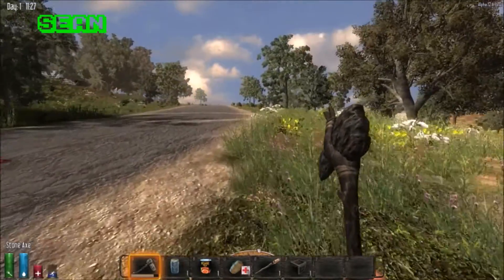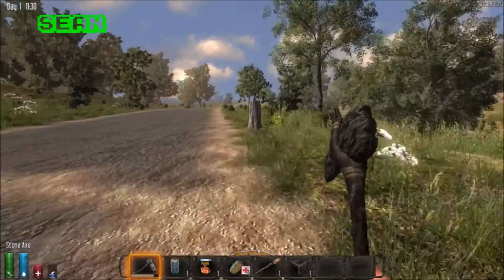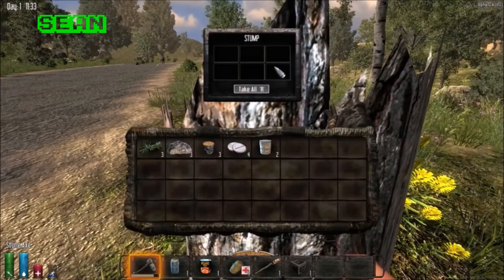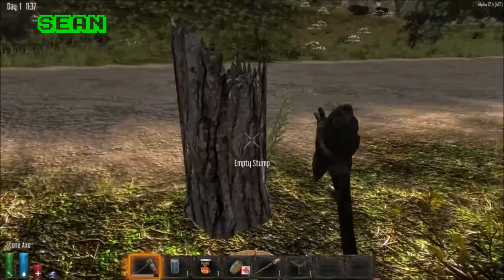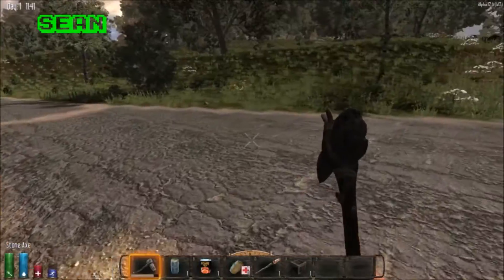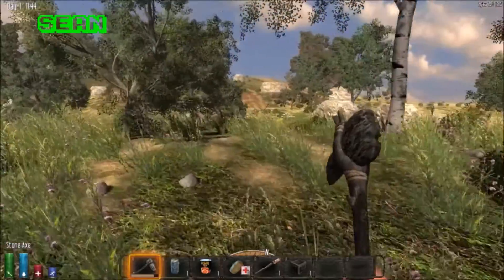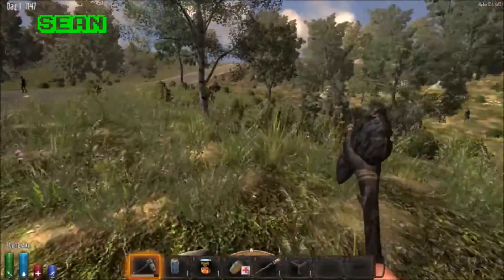We got some beans. Ooh, chicken rations! Nice. In the new update, these are the tree stumps you can get food out of — I always forget about those. What do you have in your hand? An axe. I should probably make that.